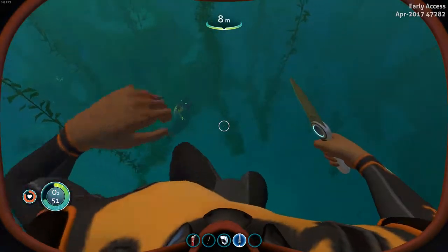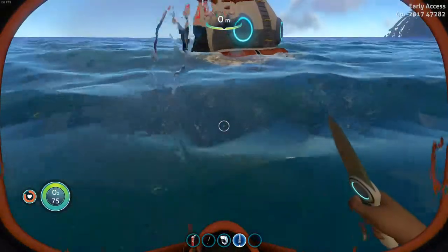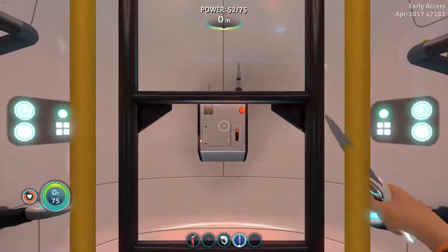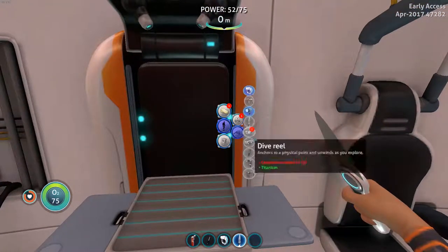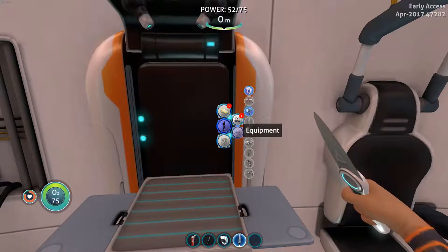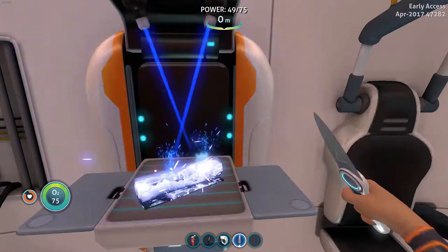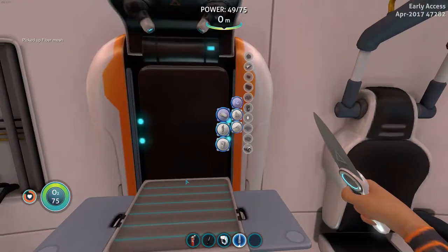Oh yeah, let's definitely get out of here — he's coming for me. Let me in! Oh gosh. Anchors to a physical point and unwinds as you explore — oh, that's a good idea so that you can get yourself back. What do we got in resources? We can make a new resource with that stuff. Getting the knife was definitely a good thing, I guess.